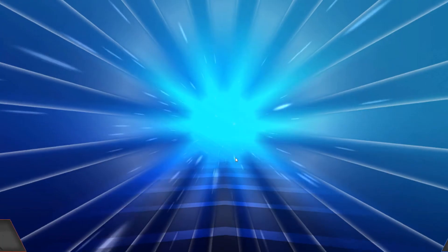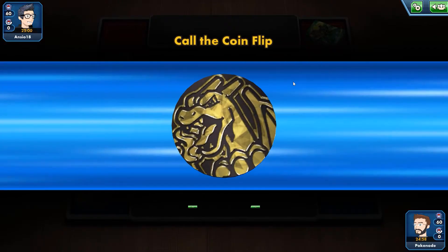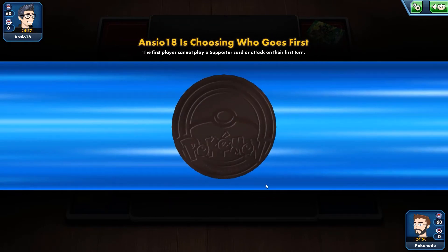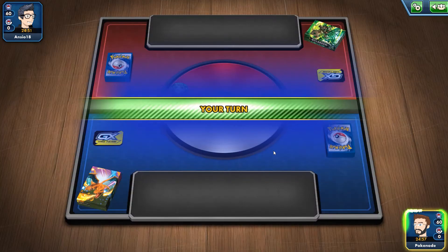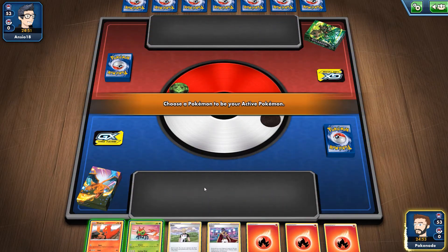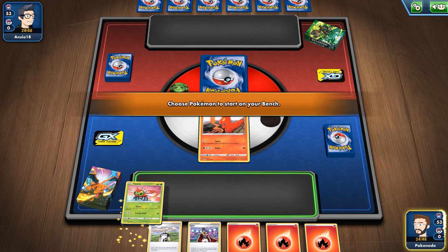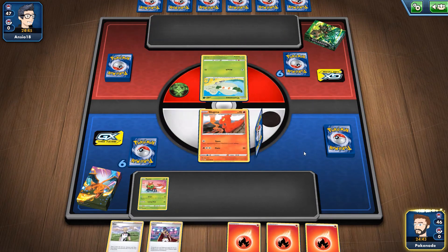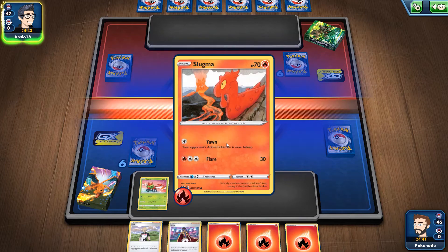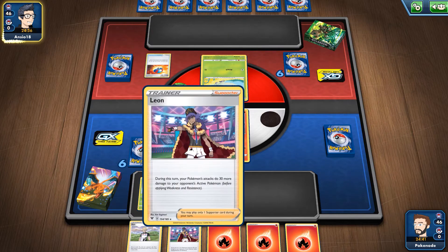This is a different deck — a Rillaboom deck. We do have type advantage if it's Grass, so that should be fun. We lost the coin flip. We'll Slugma — I like Slugma because for one energy it lets you put the opponent to sleep, which messes up their plans. We end our turn; we can't attack. We have a Leon, but I don't know if Leon can buff an attack that doesn't do damage.